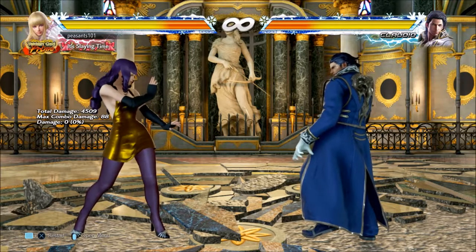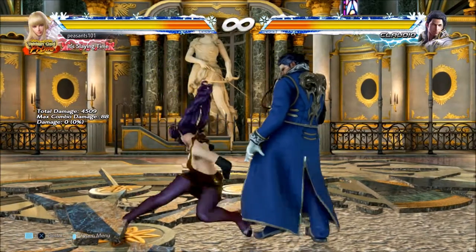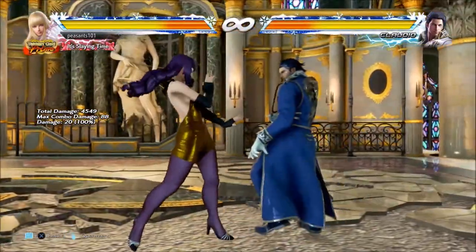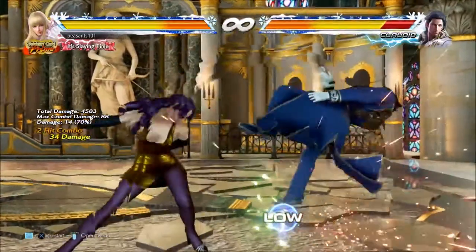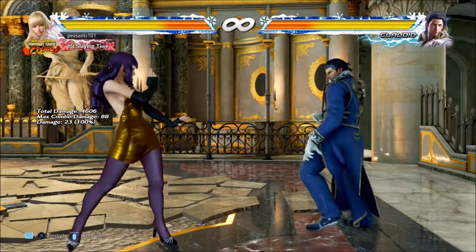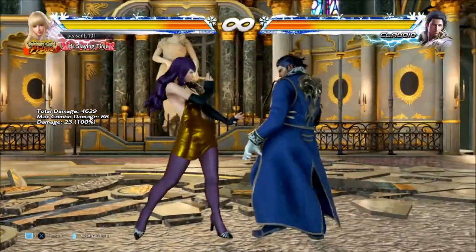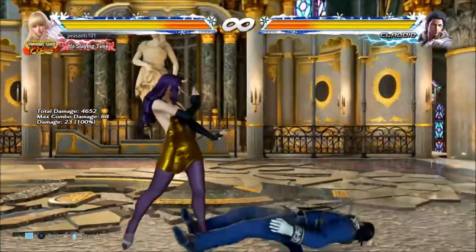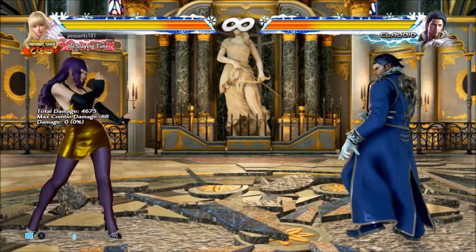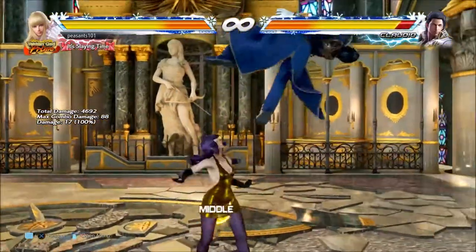Okay, her crushes. We've gone through a couple of these. As said before, down-back 4 launcher crushes highs and sub-mids — so if someone's jabbing highs at you, just go under and do that. Down 3+4 — same thing, crushes highs and sub-mids. This is also her most damaging launcher; you'll get the most damage from combos off the Matterhorn, which is down 3+4.